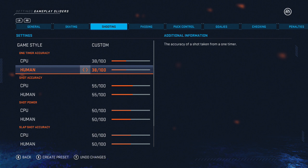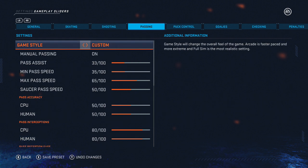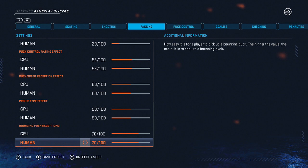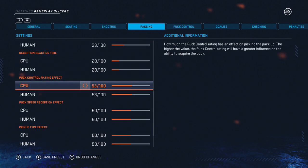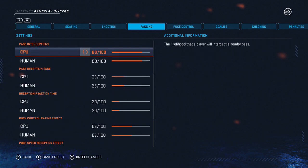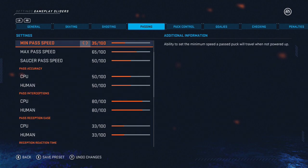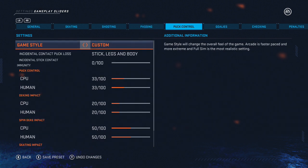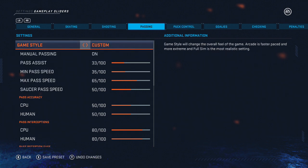Passing I don't really touch too much because it's all over the place. The only thing I do is bump up the puck control rating effect slightly, just because I like whatever the player's rating is to have a higher influence on what they can do with the puck. 53 isn't too crazy — just gives them a bit more if they have that higher puck control or passing rating.